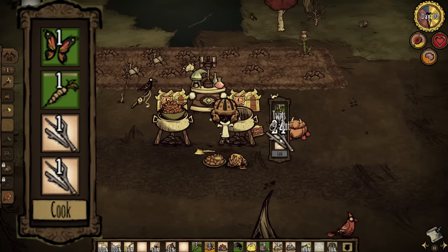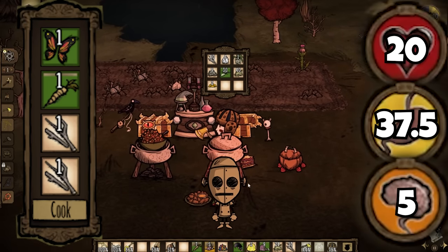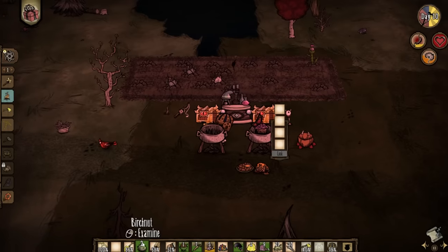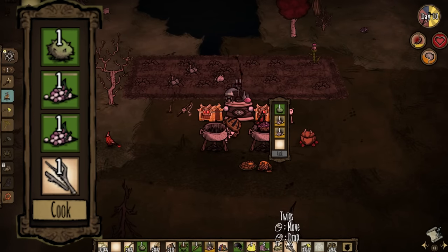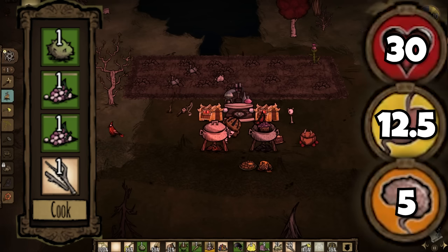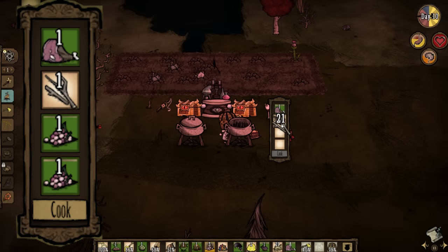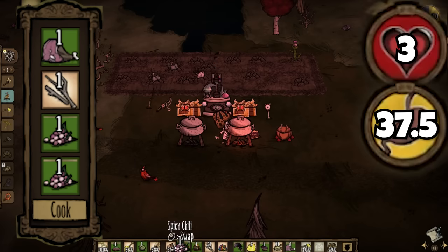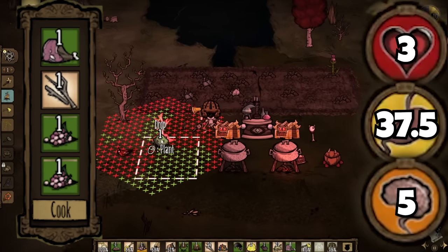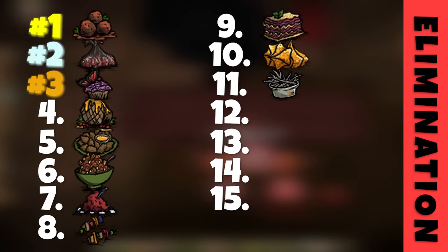Replacing the meat with butterfly wings gives us WX's favorite food, butter muffins, with the same stats but 5 sanity. With birchnuts, berries, and a stick, trail mix gives slightly better healing at the cost of some hunger. Both are great early-game healing recipes and simpler to make and faster to eat, which can be a big deciding factor in a fight. Using 1 meat, 1 stick, and 2 filler items will give us kebabs — 3 health, 37.5 hunger, and 5 sanity. Not too good at any specific stat; most of the time it's better to just eat the ingredients raw, leaving it at 8th place, with trail mix and butter muffins in 2nd and 3rd.